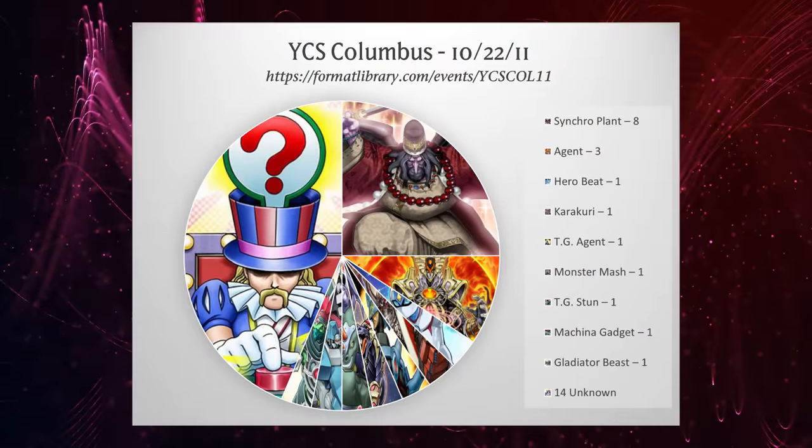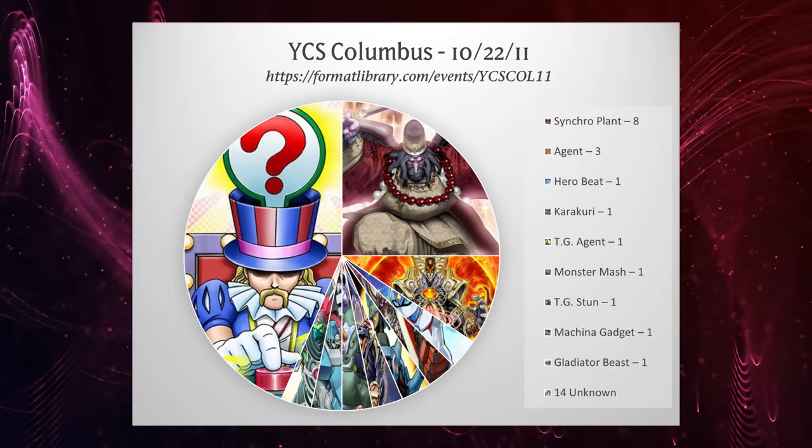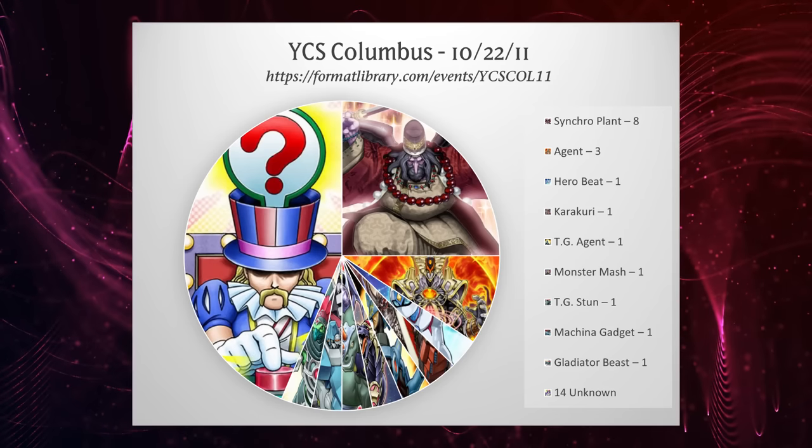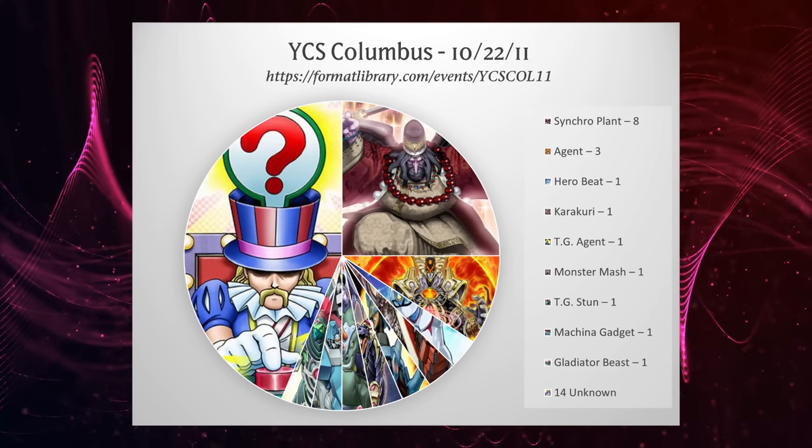YCS Columbus would take place four days later, and with it Dark World would fail to clear into the top 32 — though because of limited coverage of events from this period, we only know 18 of the top 32 decks.